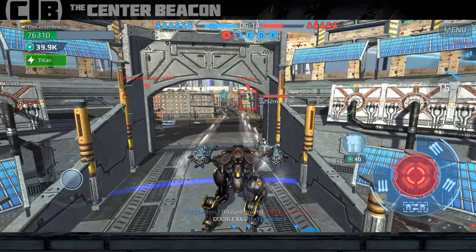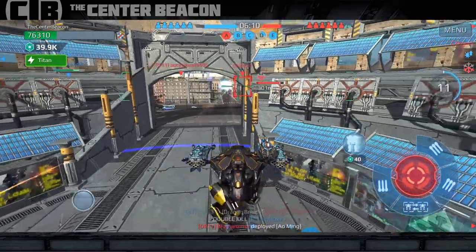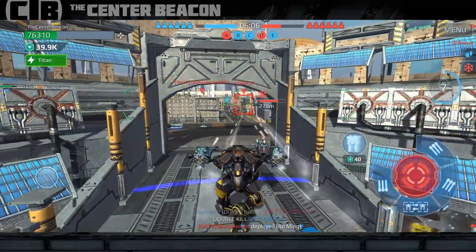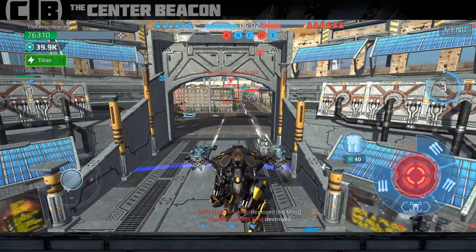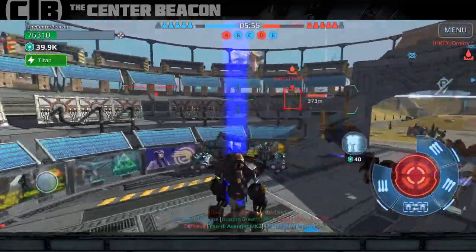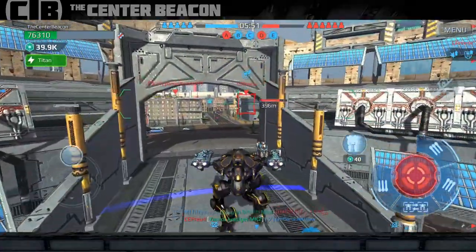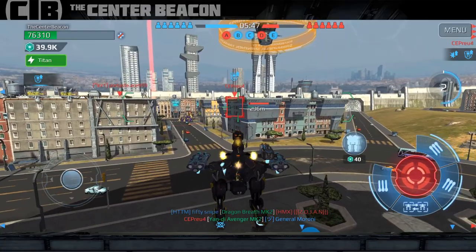That guy never even knew I was there, which is fine — I just wanted the beacon. Then my friend comes back for another crack at it, in the middle of those buildings we've been going back and forth over. Instead of translocating back I decided to just hang out and make it my new home. That's what's cool about the Scorpion ability — you can just skip across the map, or stay put if it suits you.